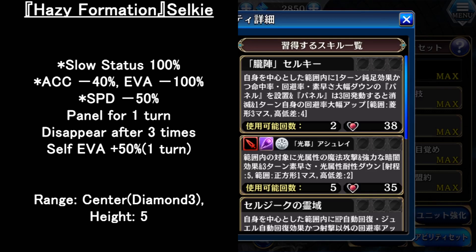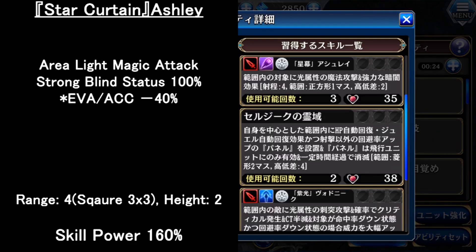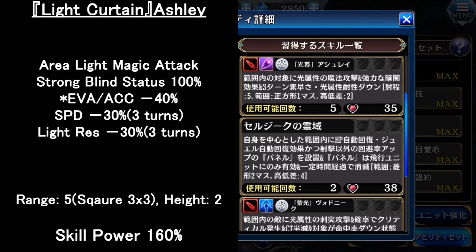For the 2nd skill, it is an aerial light magic attack with strong blind status — basically an attack plus a blind status. It also reduces their evasion and accuracy at the same time. Quite good. And if you max her 5th gate, it adds extra speed and light resistance down for 3 turns, the shooting range is increased by 1, and skill usage is increased as well.